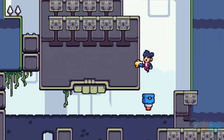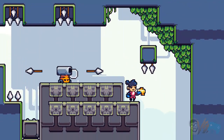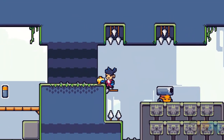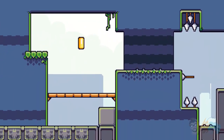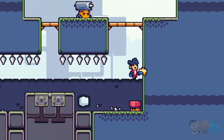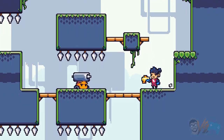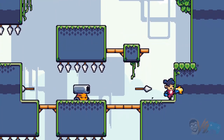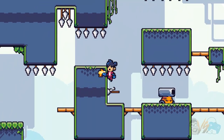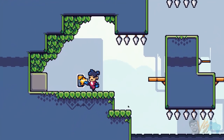Alright, here we go. Let's jump up here. Does he recover? I wonder if I can jump on that — you can jump on the spears! Alright, that's really good to know. Spear jumping! That was a weird level.